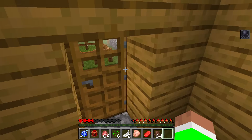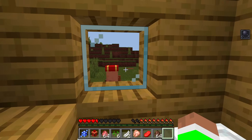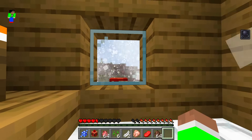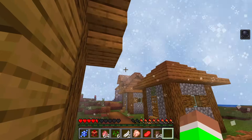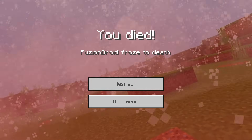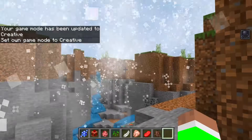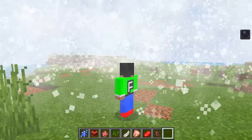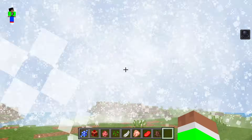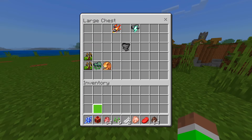If I hop inside, are we good? Mr. Villager, you might need to get inside. It's still going crazy outside. I actually died and it said 'Fusion Droid froze to death' — so it looks like it actually does freeze you, but you can't even really see it. It would be pretty cool if your whole character just turned into an ice cube. How long does the storm go for? Surely it's about to end — oh, there we go. Let's move on to the next one.